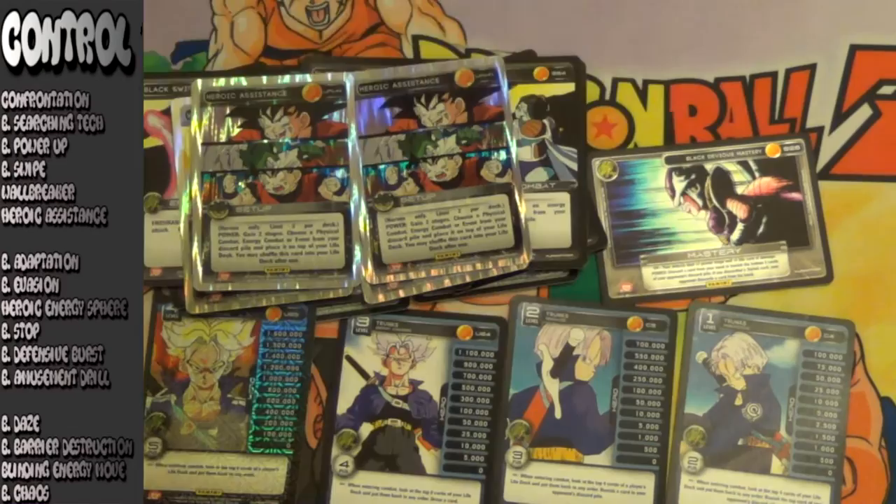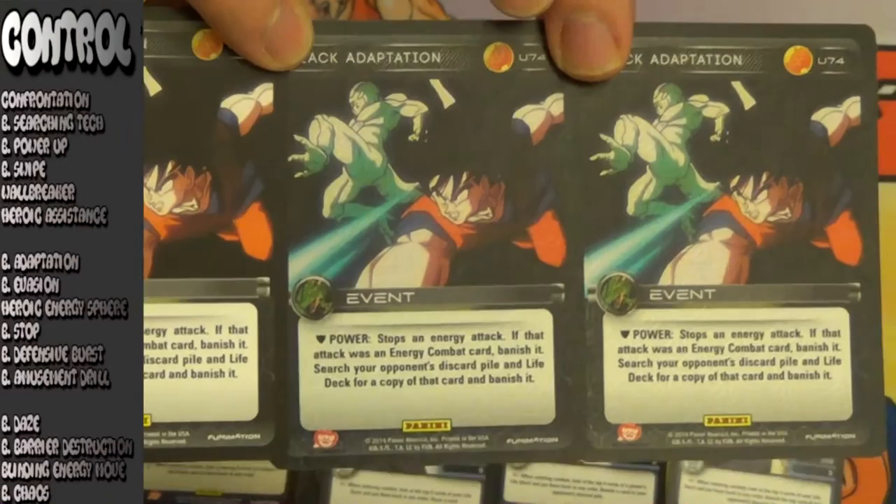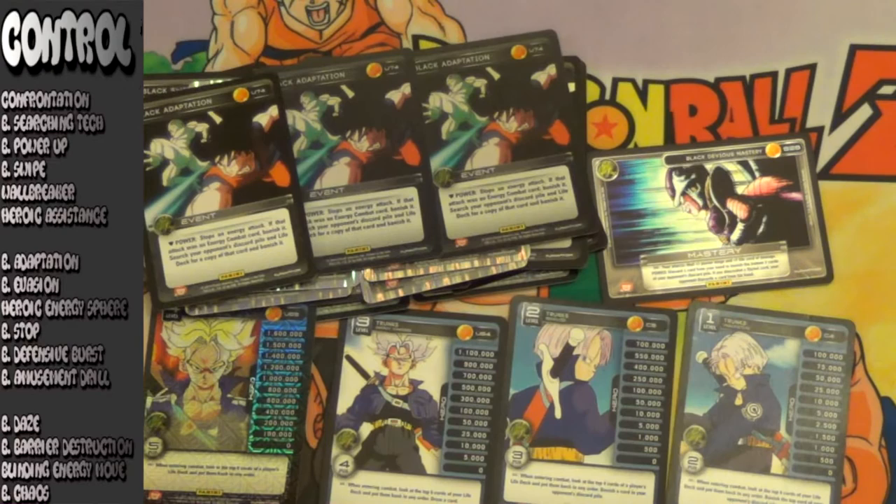Next up for tier 2 control cards: Black Adaptation. One of the greatest — I really love this energy block because it limits the number of options that your opponent has. Obviously if you're blocking an energy attack, it's going to be one that you don't want to see again, and Black Adaptation ensures that it is an event, which is why it's actually in tier 2 and not tier 1. If this was an energy combat, it would easily be a tier 1 card. It can be sphered and can be shut down by things like Domination and Combined Blast. While it does have an amazing effect, it's still going to sit at the top of tier 2.